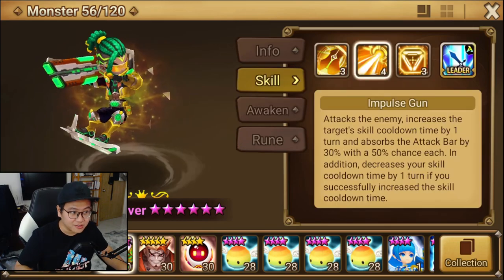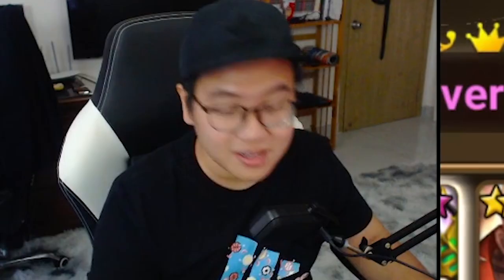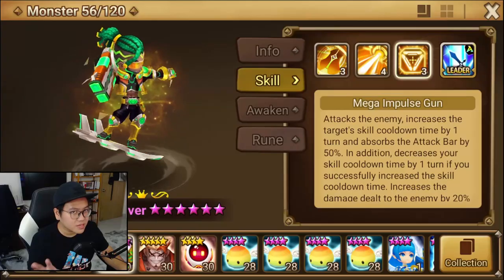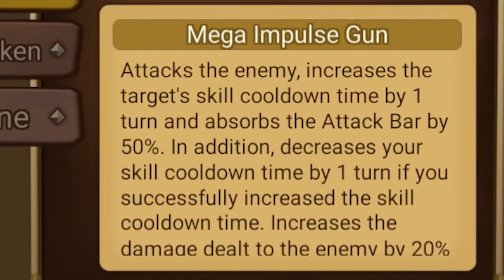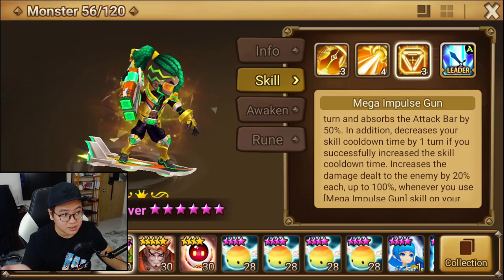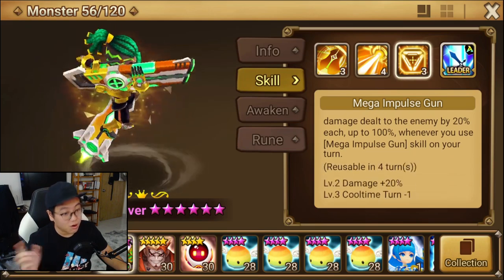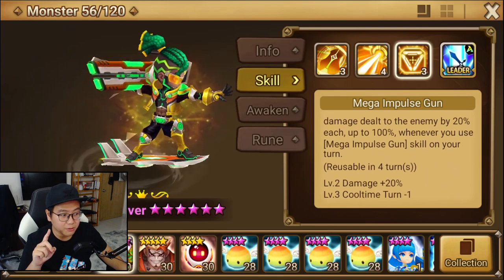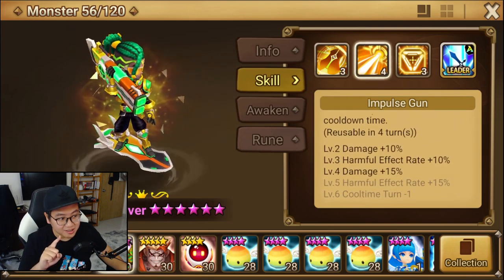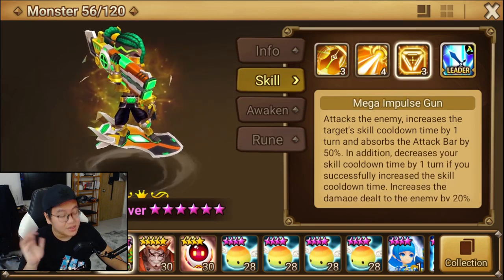One turn increase means one Violent proc can fix that problem real quick, so in terms of control this skill is not very good. He awakened to accuracy, which is great. Skill 3 is an upgraded version of skill 2 — it will increase enemy cooldown by one turn and absorb attack bar by 50%, with no chance involved; it's 100%. It will land if you don't get resisted. In addition, decreasing your skill cooldown time by one turn whenever you successfully increase the enemy skill cooldown time, and it also increases damage down to the enemy by 20% each, up to 100%, whenever you use the skill on your turn. When maxed out, it has a 4-turn cooldown, but if you land the skill cooldown reduction, it decreases to 3 turns, then to 2 turns. So the combo is: skill 3, land the cooldown time, skill 2, land the cooldown time, and skill 3 is back again — doing a pretty good amount of damage.